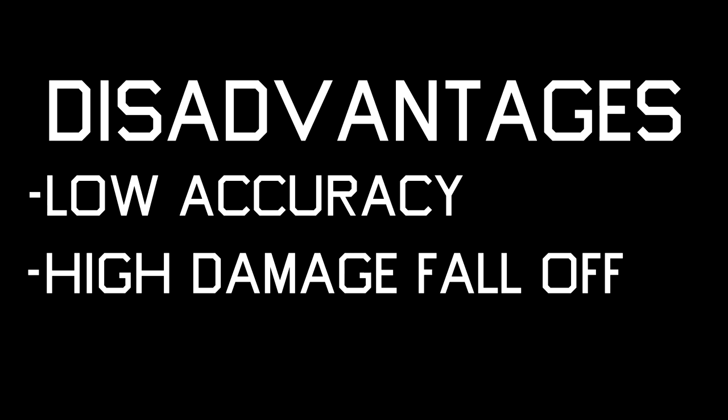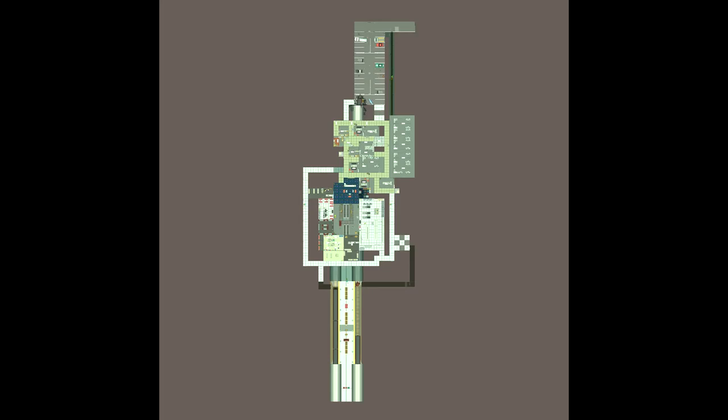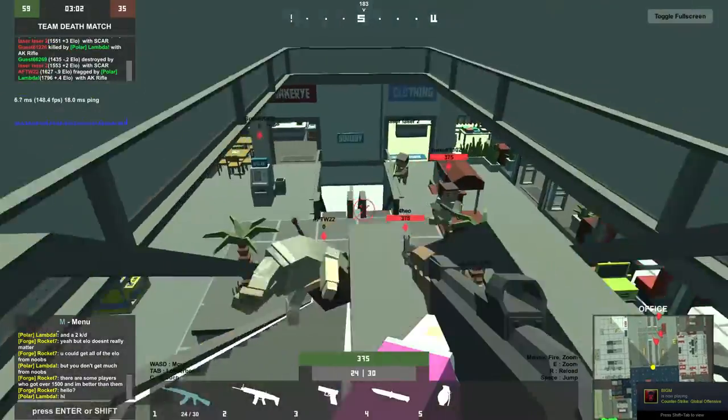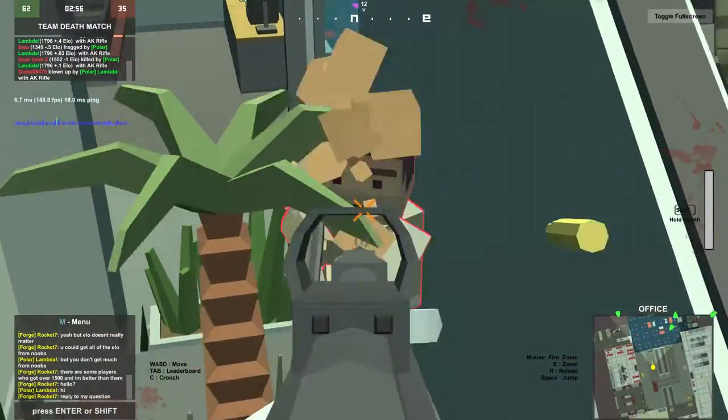Although the AK has some of the best damage in Warbrokers, it also has its downsides. One of the biggest downsides is its low accuracy and high damage falloff. Because of this the AK quickly loses its usability at long ranges and becomes almost impossible to use at sniping distance. I believe the AK is an extremely strong choice on close range maps such as Tribute, Escape, Tomb, City Point, and Office. On these maps you are unlikely to see the effects of the AK's high damage falloff and inaccuracy. When using the AK it is best to move unpredictably and always keep your ground against closer range weapons such as shotguns and the VSS.